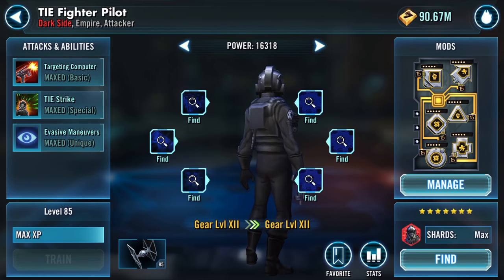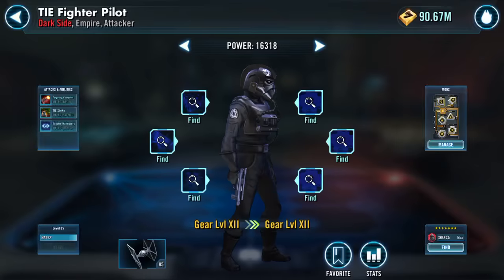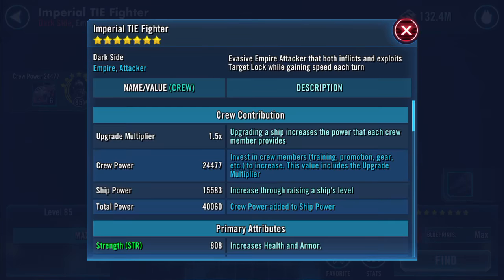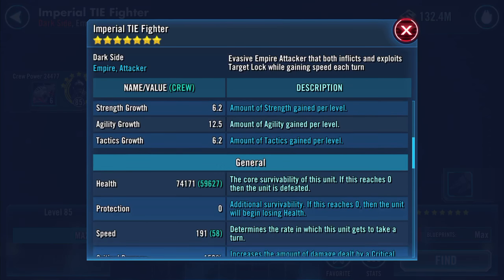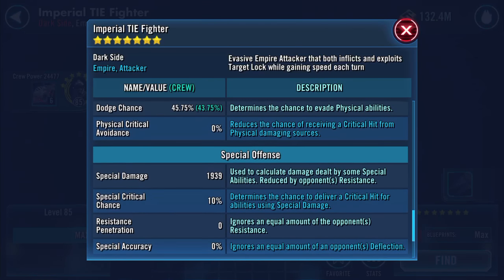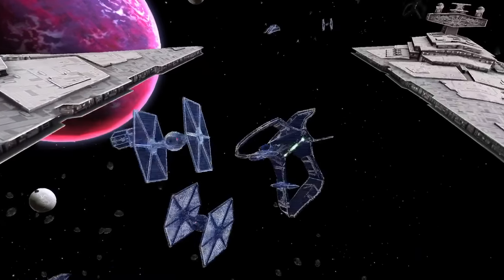Yeah, he obviously has a health mod — health mod, 10 speed. So back here's the ship: 74,171 health, 191 speed. I need to start putting some gear 12 pieces on now. But there she blows, and hopefully she doesn't blow in the battle we're about to do.